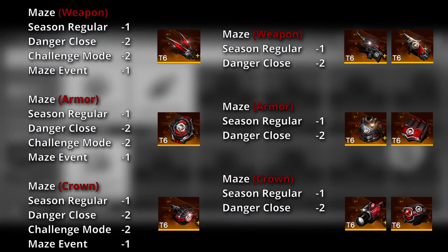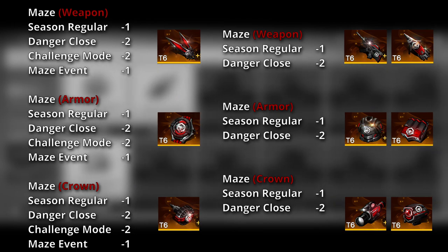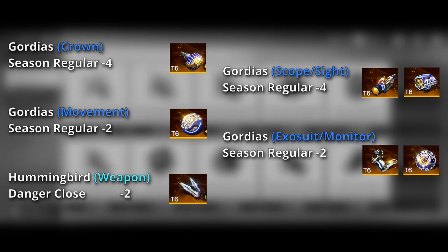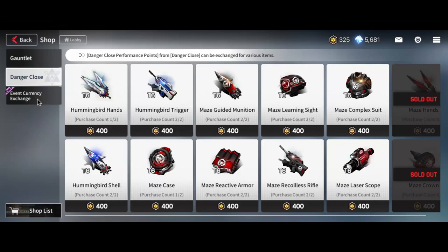On the screen right now, I have consolidated which parts are available in different shops. Generally speaking, for counters you can have up to 6 weapons, armors, and crowns, 4 Gordius crowns, and 2 Gordius movements with 2 Hummingbird weapons. For soldiers, you'll have 3 Maze weapons, armors, and scopes, 4 Gordius scopes, and 2 Gordius exosuits. The same applies for mechs with the scope and exosuit equivalent.